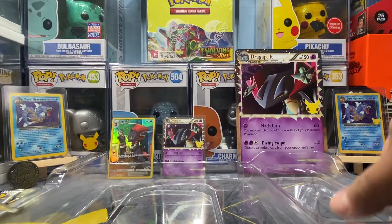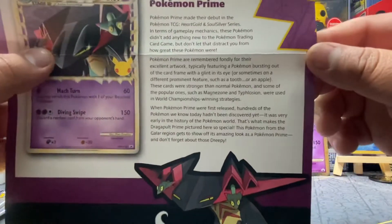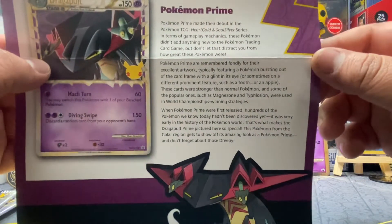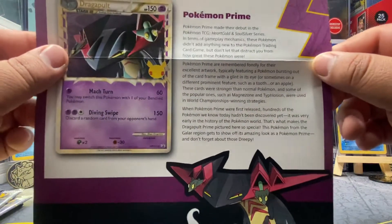Here are our two Celebration boosters and the Vivid Voltage pack — a chance at that nice hyper rare Pikachu. Here is the binder, which is awesome. I'm gonna actually fill this up with a bunch of Celebration cards. Nice trainer logo on the back, got all the starters on the background as well, pretty dope. And of course there's the information sheet — you guys are more than welcome to pause the video and read that if you want to learn about the Prime cards that debuted in the Heart Gold and Soul Silver series.